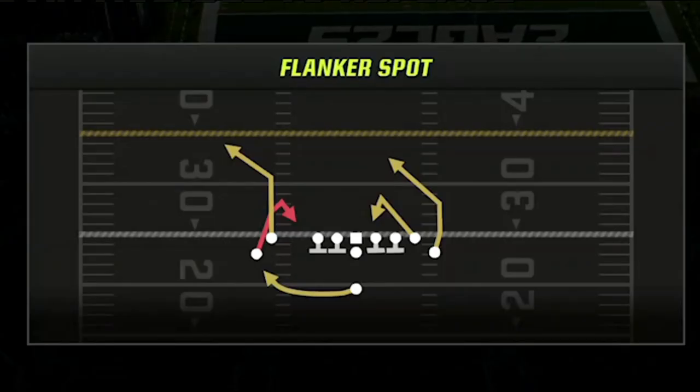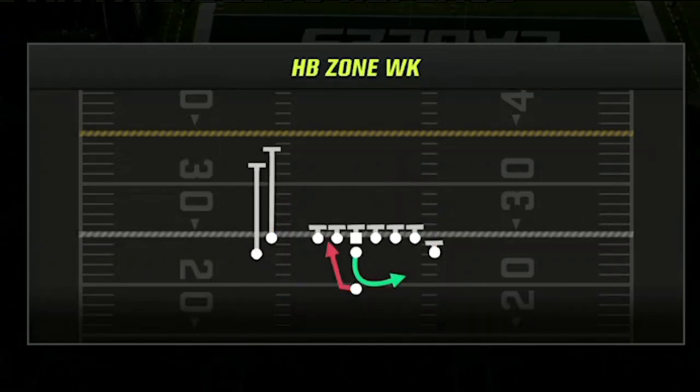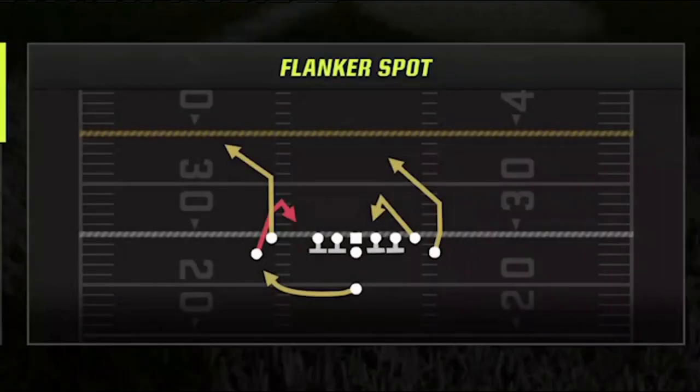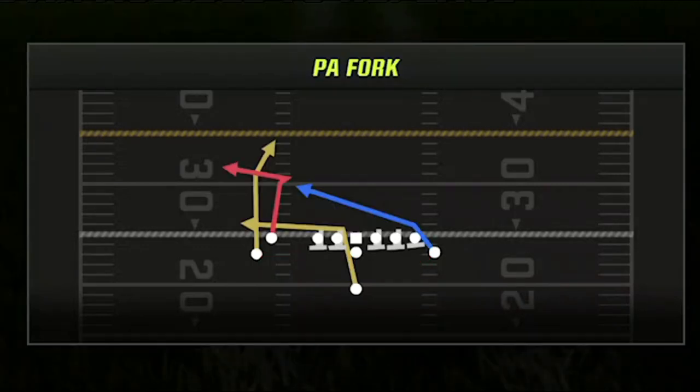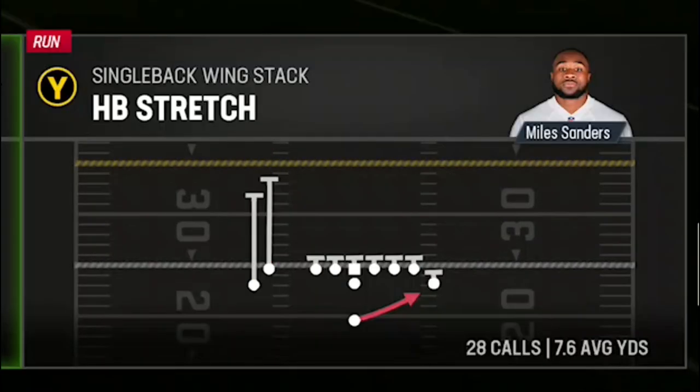For my four-play audibles to set up this offense: the first play you can either leave the flanker's spot or replace it with the smash play, as both are good cover three concepts and one-play touchdown options versus cover two and cover three. I also leave the halfback weak zone alone as this is the only inside run play I will use. The third play I will replace with the jet sweep, and the last play is the PA fork, which is a one-play touchdown against just about every single defense. The fifth and most important play — which I call as my active play every single time — is the halfback stretch.